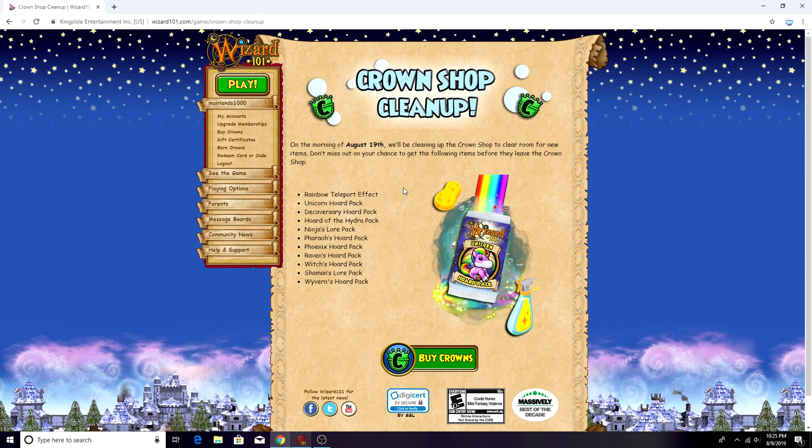Since they're doing this crown shop cleanup, I'm worried because this probably isn't the last time they'll do it. I don't really think they need to remove stuff from the crown shop - it makes sense that it would always be there. They're also removing the Ninja's Lore Pack, so people can't get ninja pigs from that pack anymore. They made the Pharaoh's bundle because the Pharaoh's Horde Pack is leaving too. It makes me wonder - since they made a bundle for the Pharaoh's pack, why not make bundles for others? Like for 6,000 crowns you could get the Phoenix mount plus a mega snack pack.